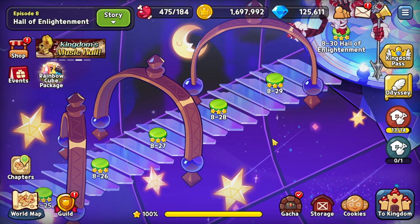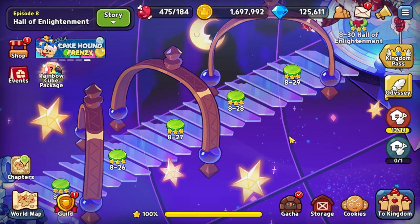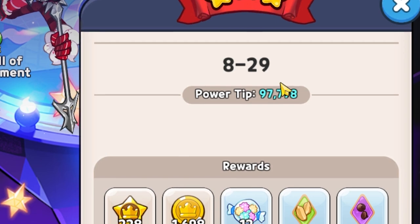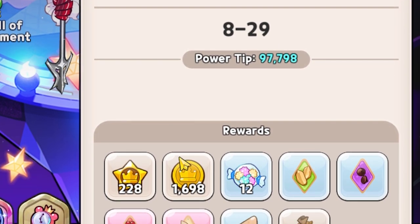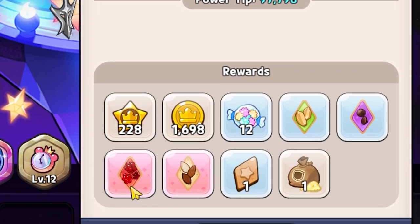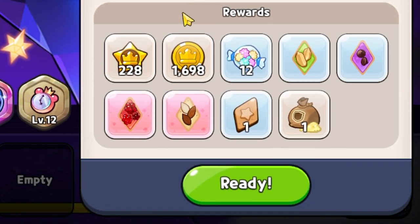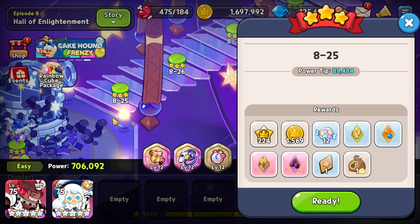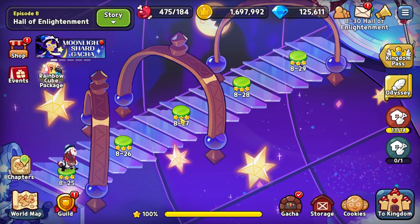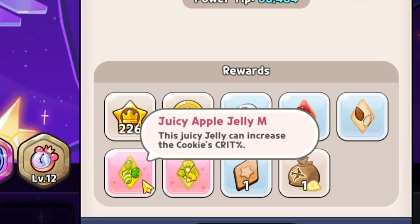The last thing I want to cover is how to farm toppings and which specific stages I currently recommend. The very first one is stage 8-29. On stage 8-29 normal mode in story mode, you have the ability to farm two of the four main important sets — Searing Raspberries and Solid Almonds — all in the exact same stage. For Swift Chocolates, head over to stage 8-25. And on stage 8-27, you can farm Juicy Apple Jellies.